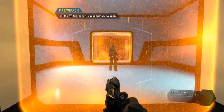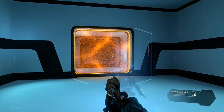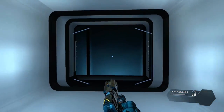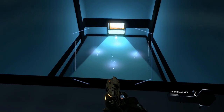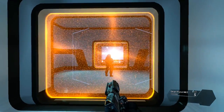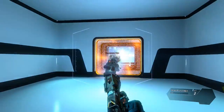Wait for the weapon to finish the lock-on process before pulling the trigger. Target eliminated. The smart pistol can lock on to more than one target. Eliminate all of the targets with your smart pistol. Targets neutralized. Some enemies, especially pilots, require multiple locks to kill with one trigger pull. Kill the pilot with your smart pistol. Target down.